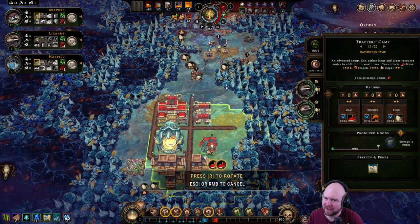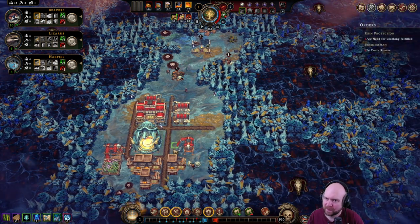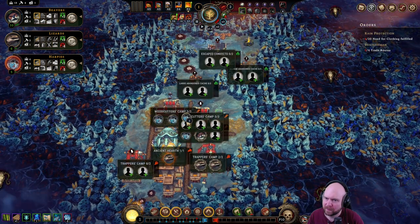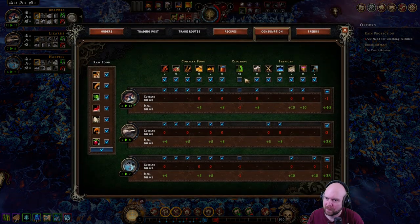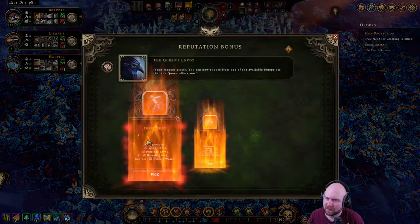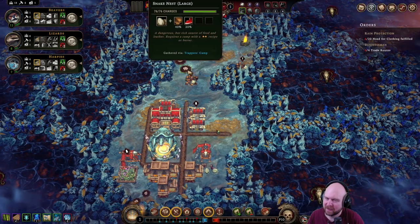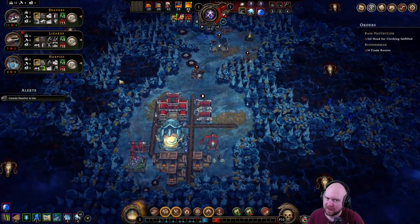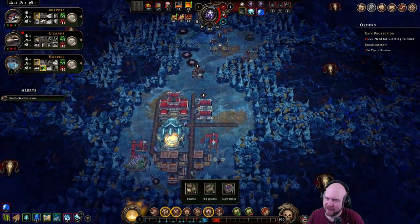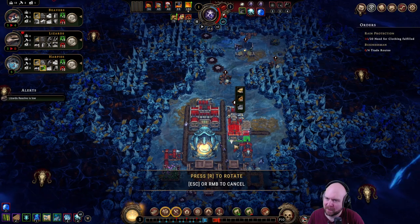You know what, I should be getting these nodes first. Got on some coats — yep, that's still there. Lizard resolve is low. Too bad. I could fix it easily. Do we need to make a blade post? Yeah, we gotta make a blade post.